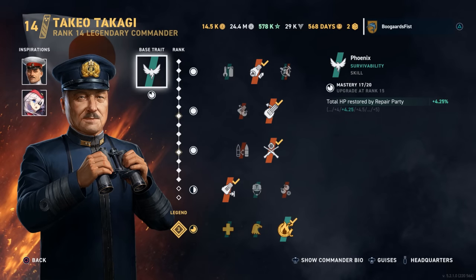Hey guys, stupid player here. Today we're checking out the Iwami, the tier 8 Japanese battleship — the new campaign reward ship. We got Takagi.